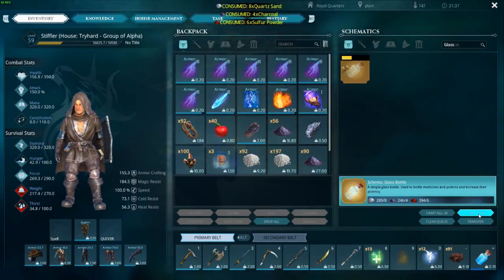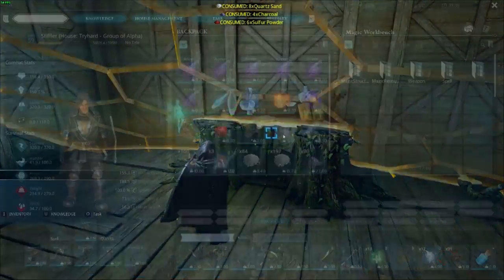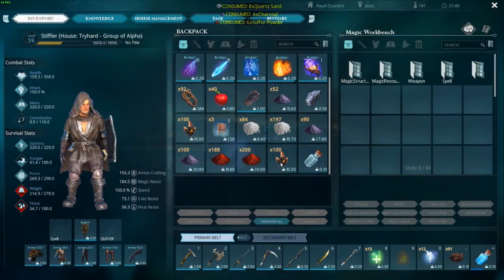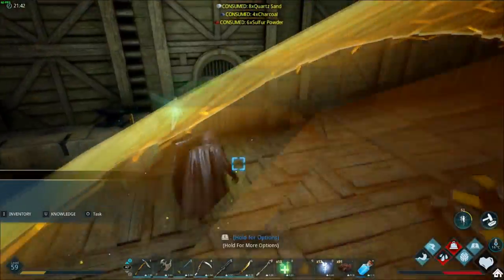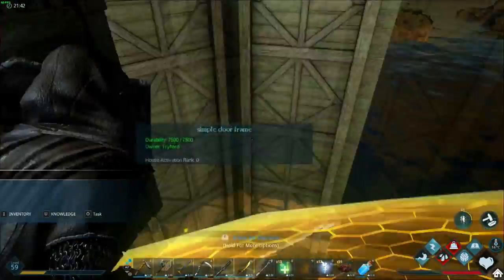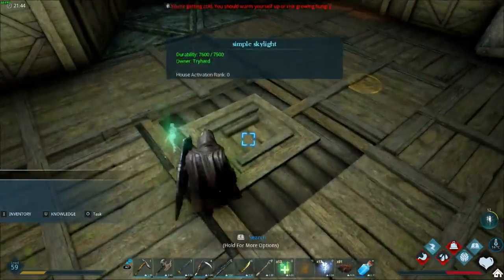To power it you're going to need magical essence. Magical essence is made up of glass bottles and magical shards — I'm making some glass bottles now. You need a house workstation to make it and a magical workbench to power it. So far the only way I've found to get any sort of magical essence in the game is to actually farm it up.